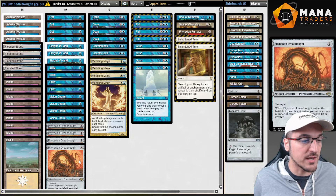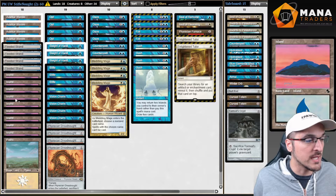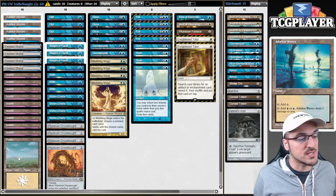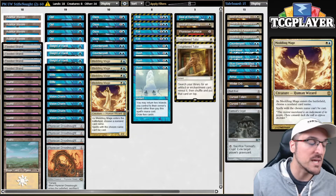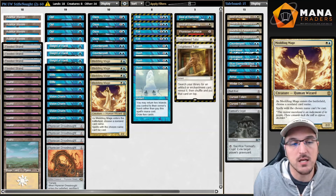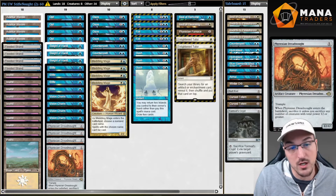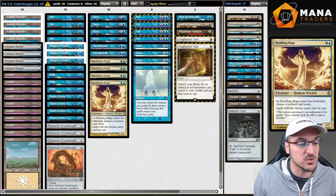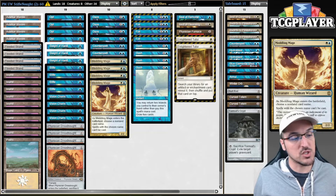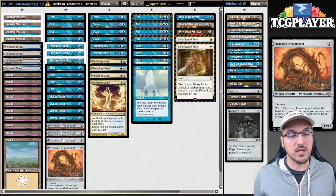In order to make room for that, I'm messing with the mana a little bit — 9 islands plus 4 Flooded Strands as basic islands, 4 Dazes, and 1 basic Plains to fetch for with Flooded Strand. What that gives me is another angle of attack against combo decks. Meddling Mage is absolutely fantastic and also very good at protecting Dreadnought, since not many cards can actually kill it. You're trying to name Swords to Plowshares with Meddling Mage — your opponent can't kill the Mage with STP, and they also cannot kill your Dreadnought.